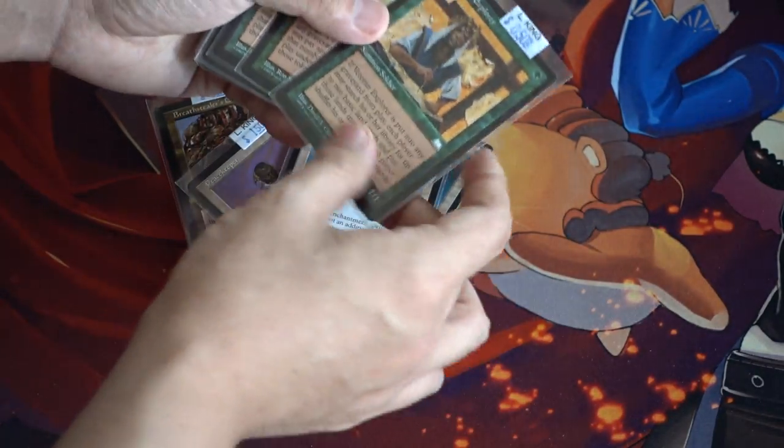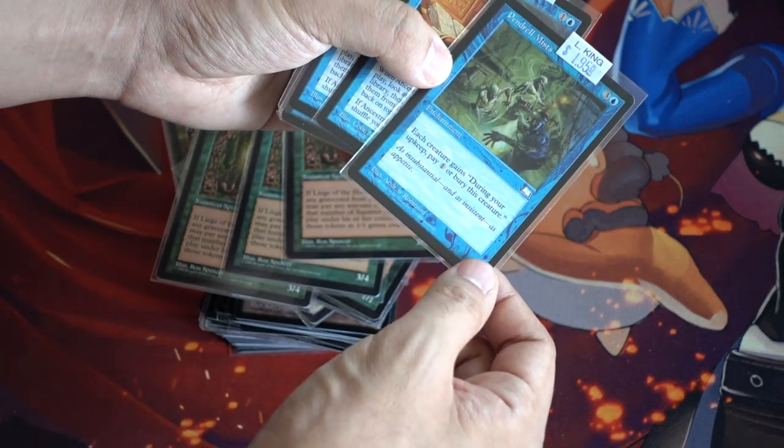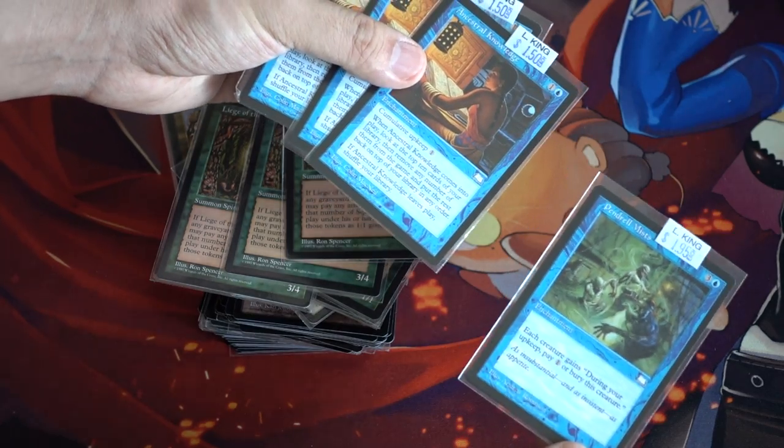Silence. Oh, here's another Veteran Explorer. Leeches of the Hollow. Pandemonium Mist — I believe this card is actually worth like four or five dollars.